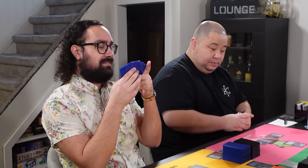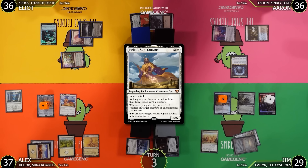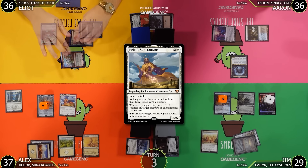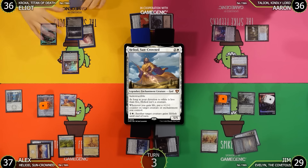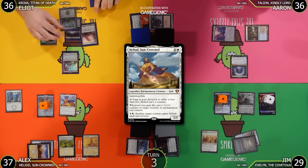Heliod is not an artifact, so no additional Liberator triggers. Everyone passes. Heliod resolves. Alex then goes to combat and passes. Elliot untaps and draws for his turn.